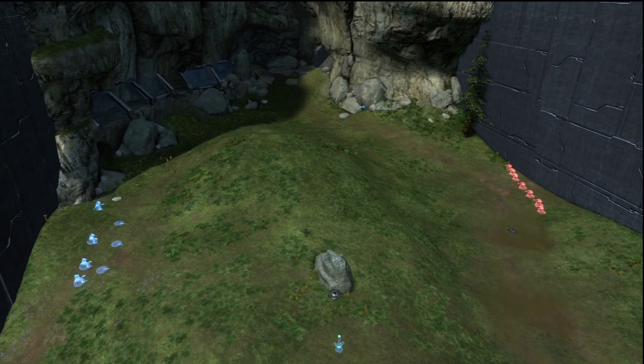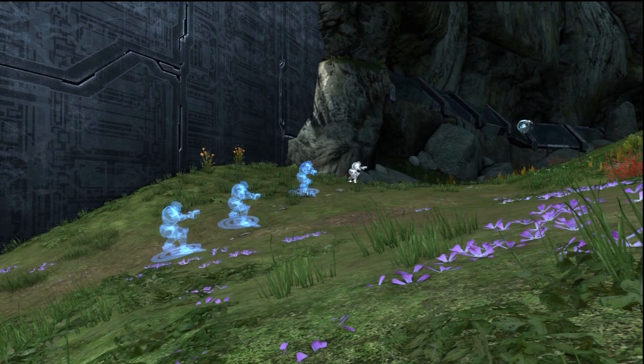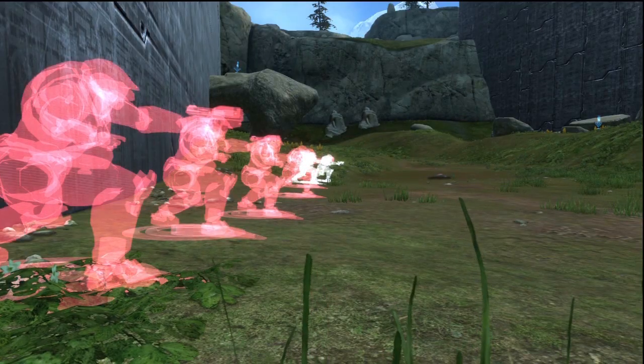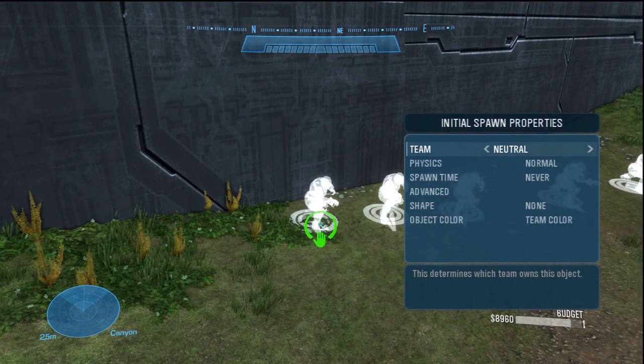If your map is built for Team Slayer, then your teams are red and blue. You want your spawn points to correspond to those colors, so make blue team's initial spawn properties blue, and red team's initial spawn properties red. You can do this by highlighting a spawn point, pressing X, and changing the team to blue or red.